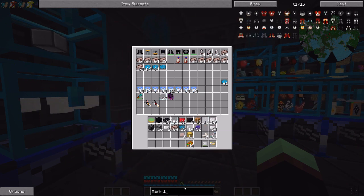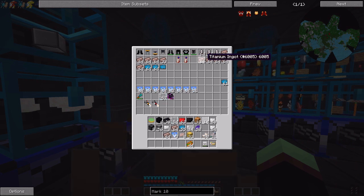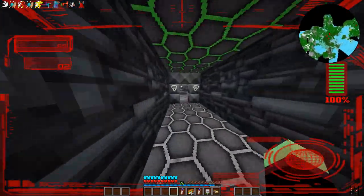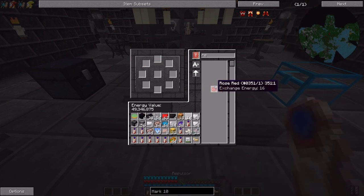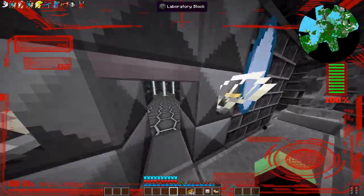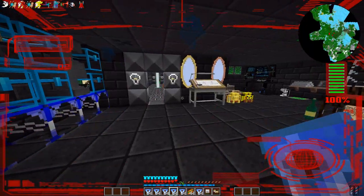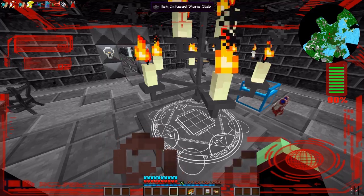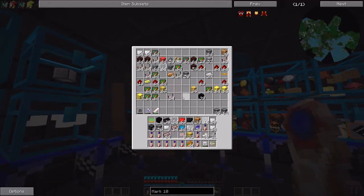Let's get started. We're going to need the shell, another vibranium arc reactor, some titanium, and Stark Tech. We've got a full stack of those. We're going to need repulsors - I'll grab a few more right now. You guys mentioned you're loving the addition of this table. Also you mentioned that if I have vibranium cores, I can just pop these back in the table to get more energy. These vibranium cores actually have more energy than god apples, which is pretty sick. Now we've got all the fuel we need.